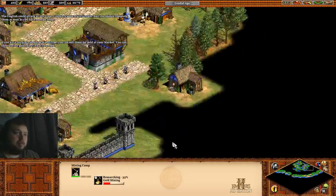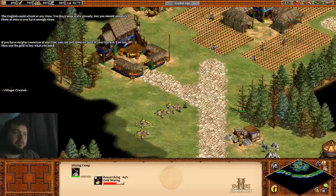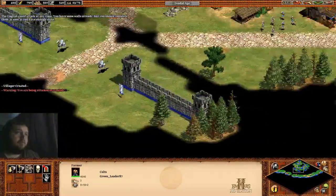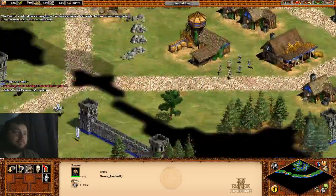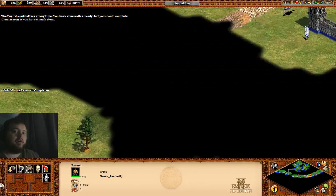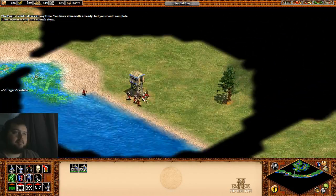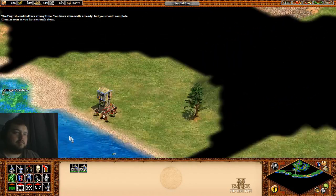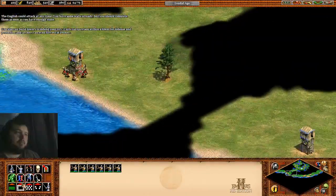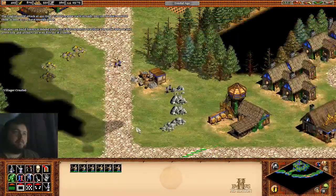I'm aware of that. What I need... from where? From where? Oh, at these outposts, yep. You can also build towers to defend your city - units can garrison within a tower for defense and protection, and archers can even fire out of a tower.